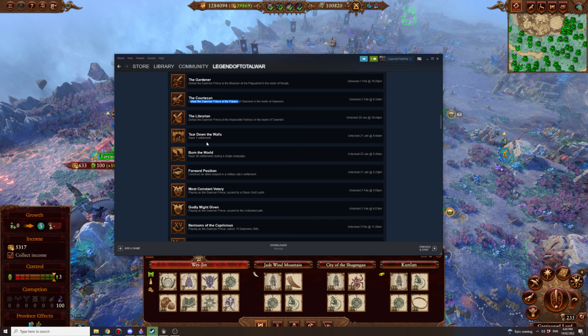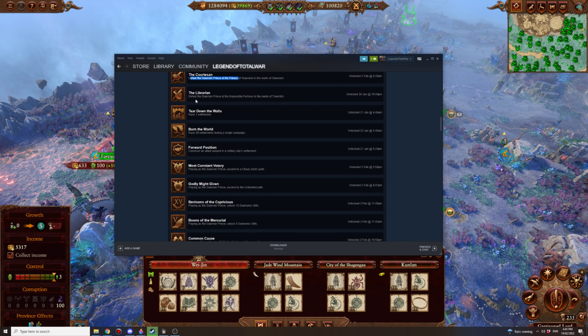Tear Down the Walls: raze one settlement — easiest done with Scarbrand since his campaign is all about destruction. Burn the World: raze 30 settlements during a single campaign — very easy to do as Scarbrand, but you can do it with anyone. Scarbrand will just be the easiest for that one.